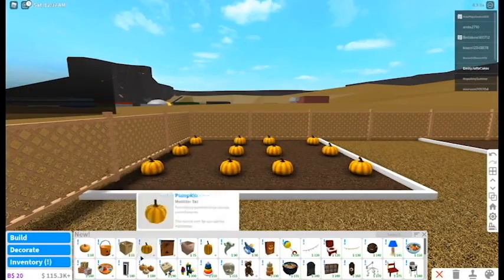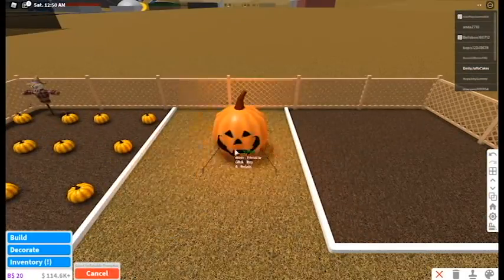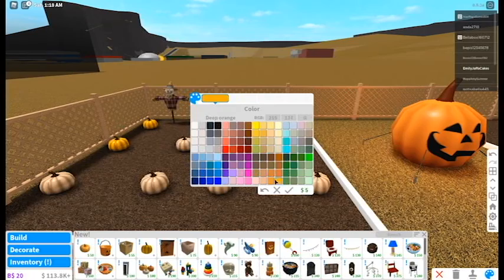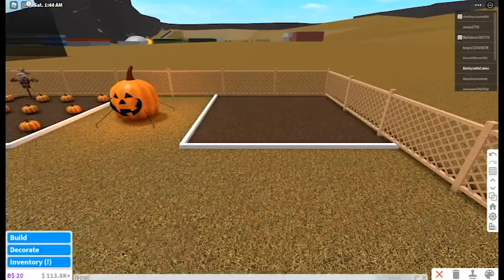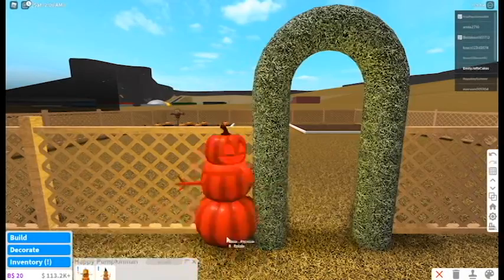I love decorating, even when I'm making houses. I put a scarecrow and a big Halloween pumpkin in, and now I'm going to color them. It took me a lot of tries to figure out which color to use. I'm just going to add a few decorations like scarecrows, pumpkins, and similar things in between the pumpkin patches.